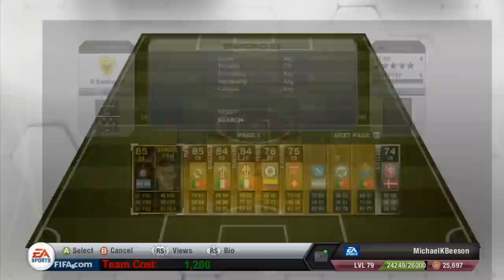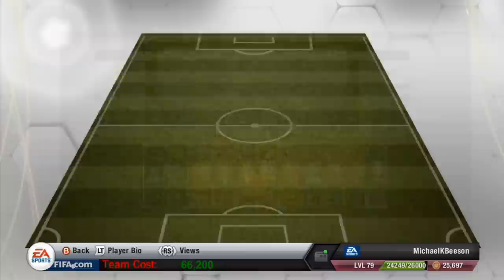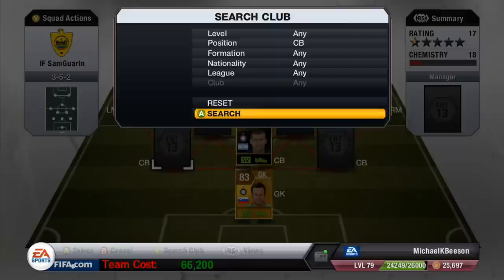At centre-back we've got in-form Walter Samuel — an absolute monster at centre-back. His 89 defending, as it says there, shows so much. At the end of the video I've got some clips of some of his tackles — insane.